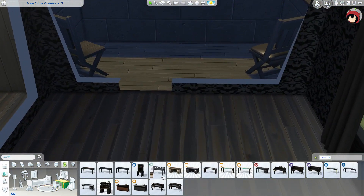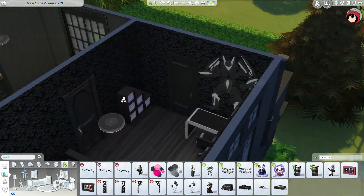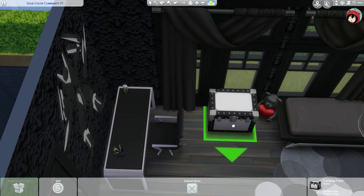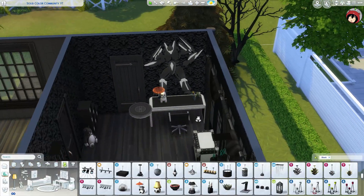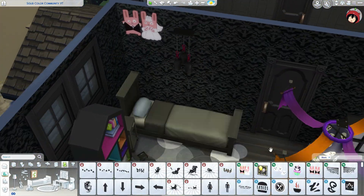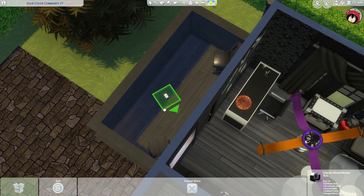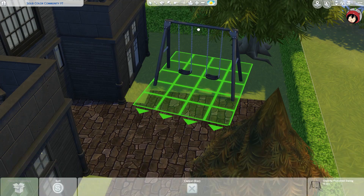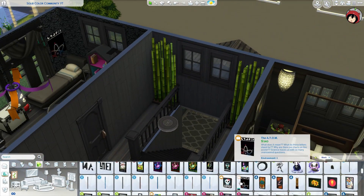I wanted to show that a kids room can be pretty dark and still be so so cute. I went in with all of these toys — black toys that work perfectly — and just a bit of plushies. There's a bit of gray but I tried to keep everything dark or at least darker themed, with a bit of edginess to it.